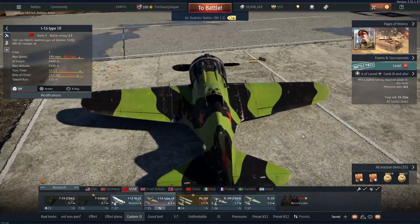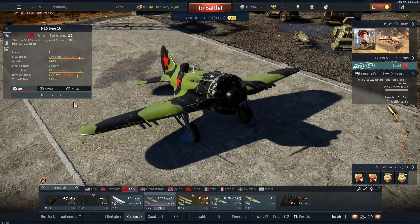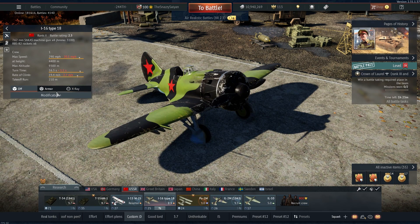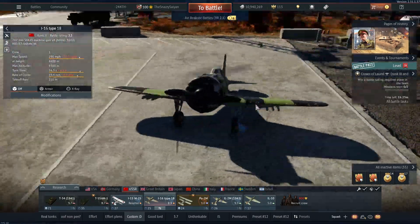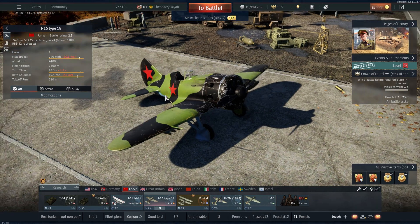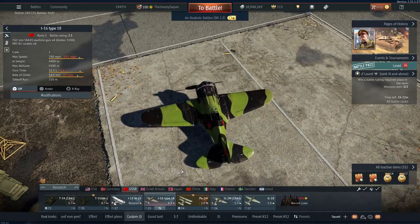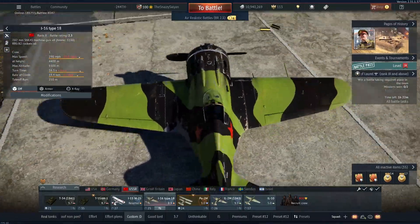Still, it showcased the Polikarpov's good strengths — let's quickly run them down. You have an actually surprisingly good rate of climb, probably because it's so light — it's basically nothing with a big engine. The top speed is not great. The turn time feels a bit deceptive, a bit longer than advertised, and it feels a bit floaty. Obviously, this thing is very poorly defended — no armor. Speed is not your strength, but size is. Compare this to an IL-2 and it's like half the size. So use that to your advantage — you can be quite a small target to hit. Be fairly reserved, go in once the enemy is distracted with someone else.